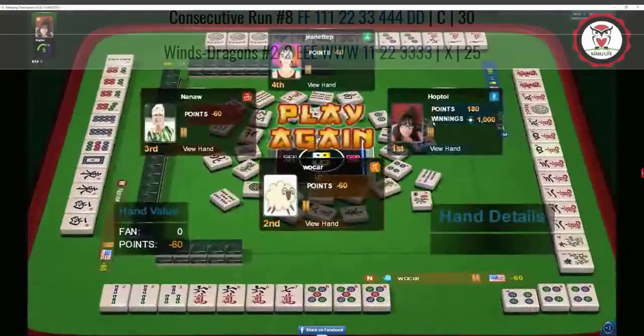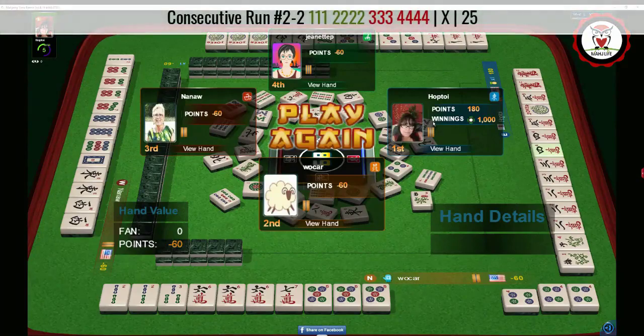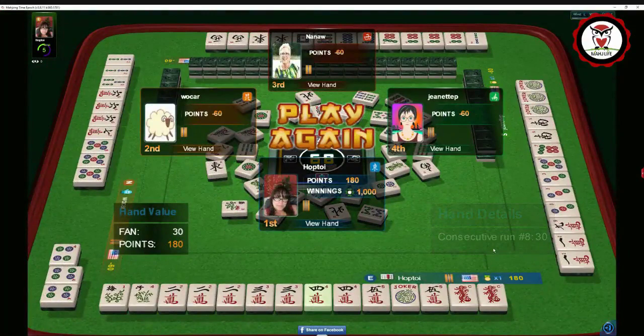Oh, here we could have had a contender for our tiles — three-four. They're playing four-five-six-seven, just a little bit outside our range. So I think we had a really good chance of completing this hand based on what's in everybody else's hand.